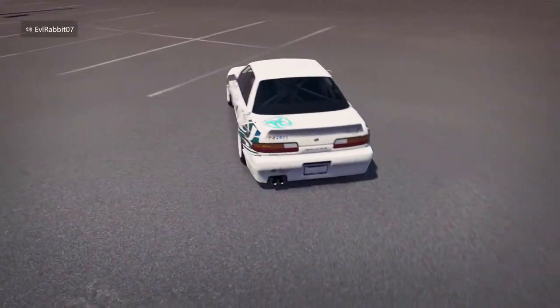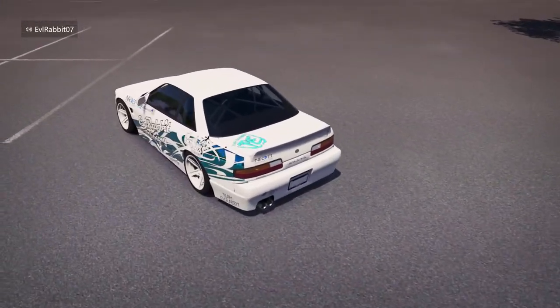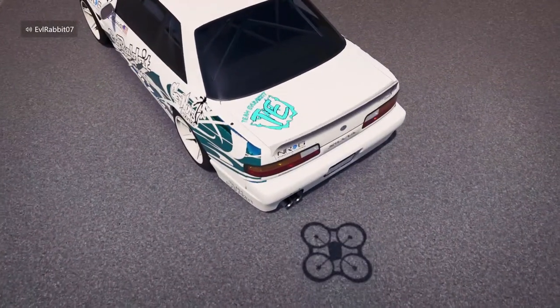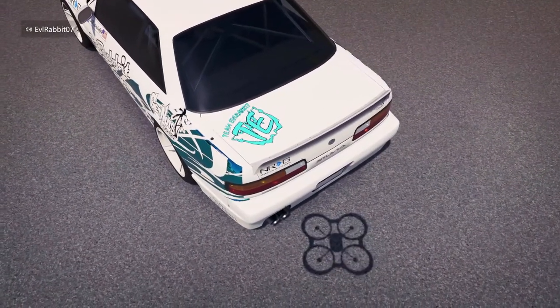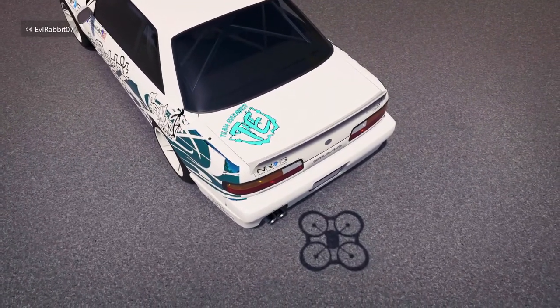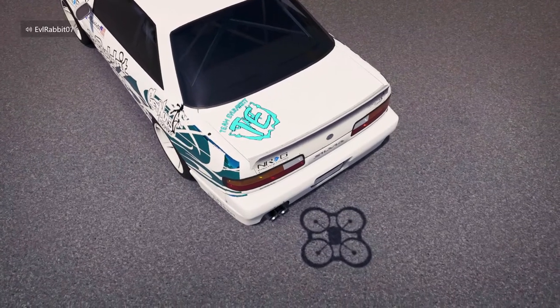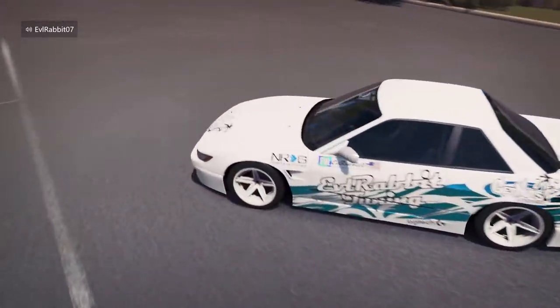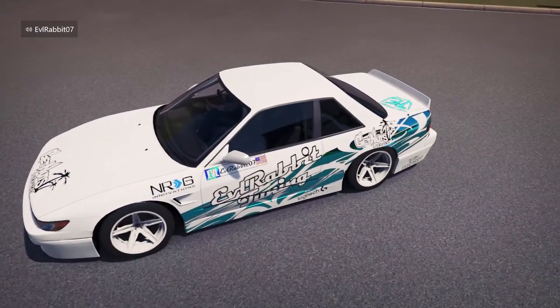Quickly, before I get into the course demonstration for the first event — if you notice on the back of the door or on the trunk, there is the new 2018 Team Evil Rabbit TE logo. It is available for download if you guys want to rock the TE Team Evil Rabbit logo. Just search Evil Rabbit 07 to find the door cards that you will need on the car as well.